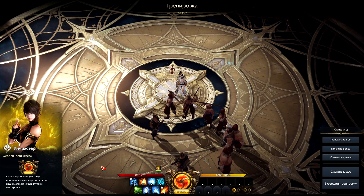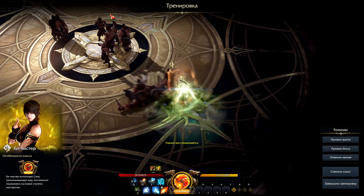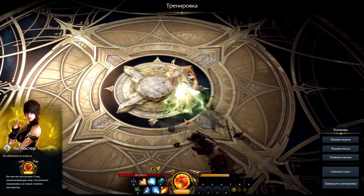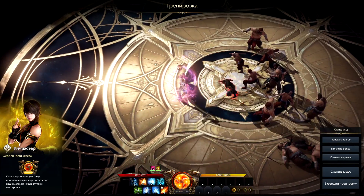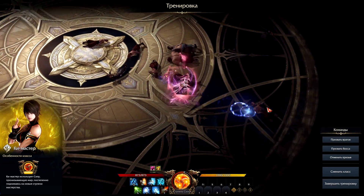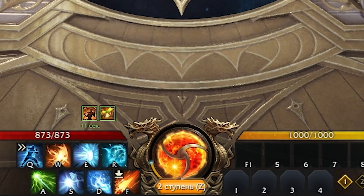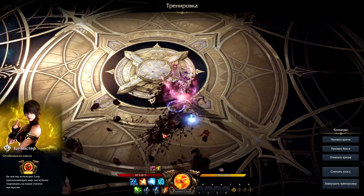Where this class is really going to shine is when you activate its identity. As soon as you press it, you're going to regain some of your ki bar, as well as increase your skill's recovery speed, attack speed, and damage. This has three stages that increase the effectiveness of these buffs. You can jump straight up to stage three if you want, but the higher the stage, the longer the cooldown. More importantly, when you enter the next stage, the timer is reset — so you usually want to wait until the timer is almost out on one stage before entering the next, so you stay buffed for as long as possible.